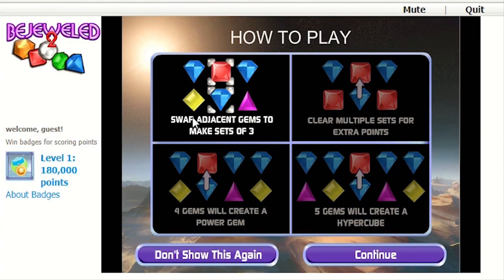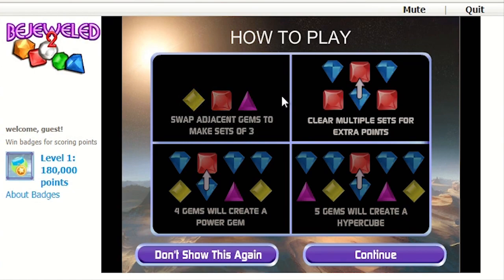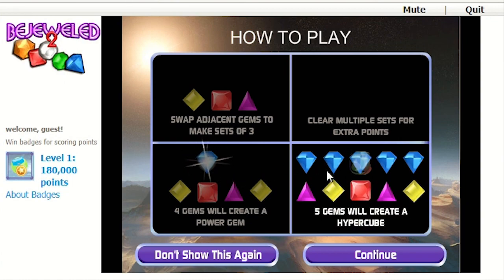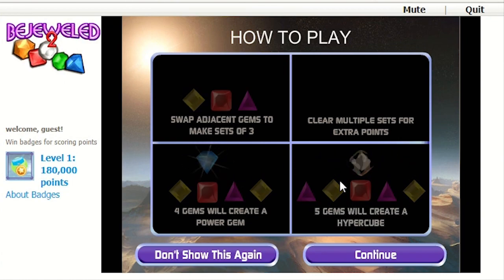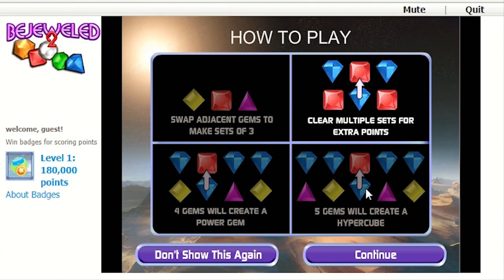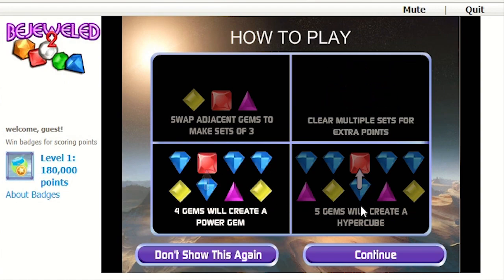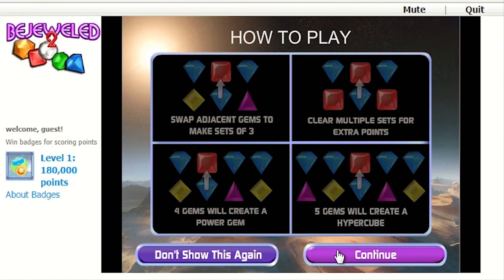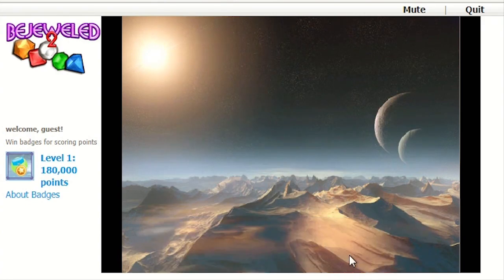The whole concept of Bejeweled is to swap blocks and create rows of three or more, causing those objects to disappear. If that sounds familiar — Candy Crush — you might realize that everyone's most beloved mobile game was a complete ripoff. Yes, Candy Crush was a ripoff, although I should point out that Bejeweled was also a ripoff; they did not invent this kind of gameplay. We'll get to that, but without further ado let's get our Bejeweled on.